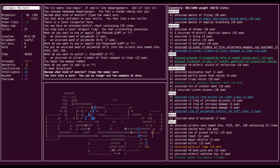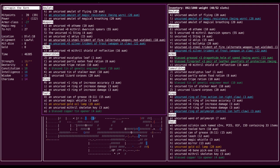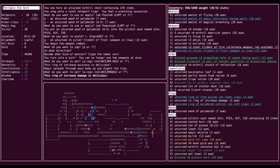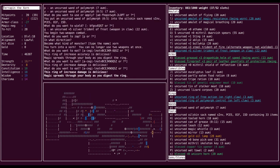Now we have to be very careful that we don't eat things that we actually want. Let's eat the ring of increased accuracy. Magic spreads through your body — we got plus one accuracy bonus. Solid. Let's eat the ring of increased damage. We did not get the bonus. Oh well. Eat this other ring of increased damage. Magic spreads through your body — score! So now we have a plus three bonus to damage and a plus one bonus to accuracy without having to wear extra rings. Very happy with that.